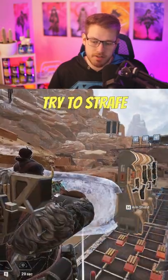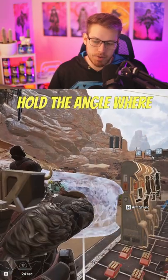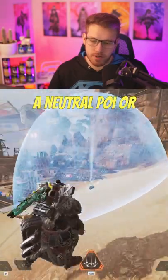Don't necessarily try to strafe with them. Sometimes it's better to sit inside or outside the bubble and then hold the angle where you know they're going to be entering. Also, start viewing the bubble as a neutral POI, or point of interest.